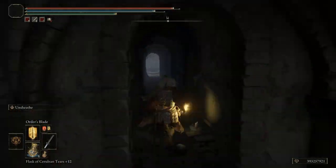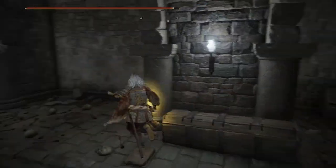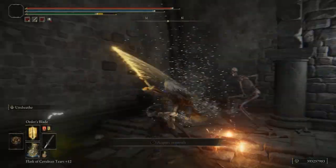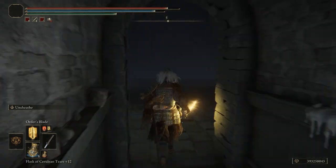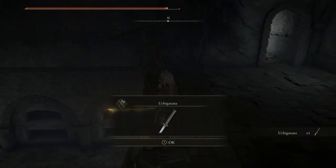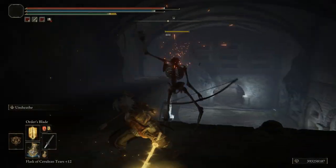The Uchigatana scales primarily with strength and dexterity, and its ash of war is Unsheathed. You put your sword away and then smack people with it — they don't even see it coming. They do not like that, not one bit.